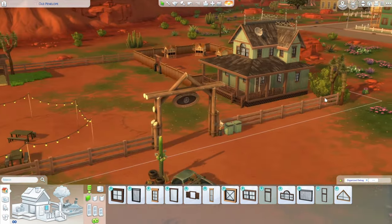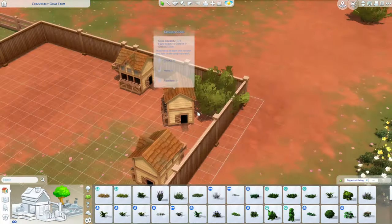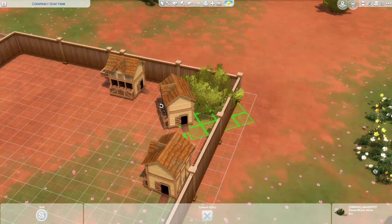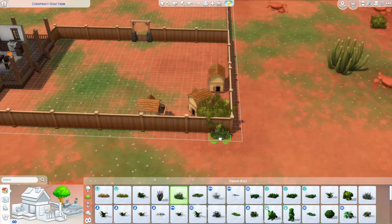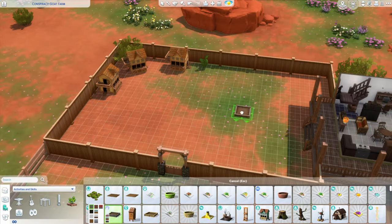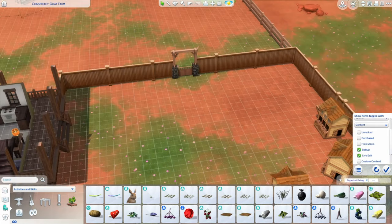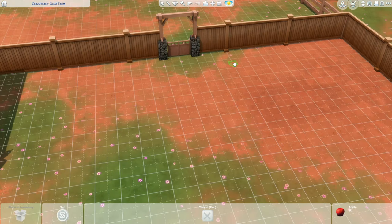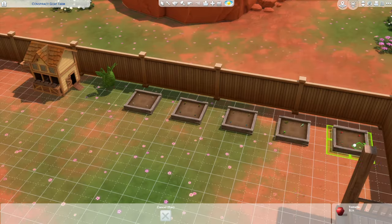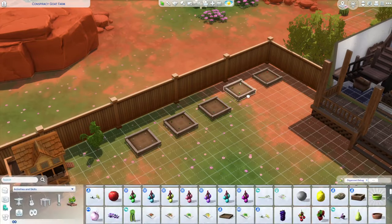We'll come back to finish the upstairs and bedroom later — for now we're focusing on the outside. This is the chicken area: I threw in a bunch of debug and live edit plants, tall grasses, and some bushes. There's also a chicken topiary because why not — he's eccentric enough to get away with it. I also threw in some apples and some cherries for him to grow, as well as all of these little plants in the planters that came with Werewolves.